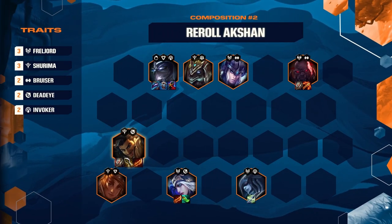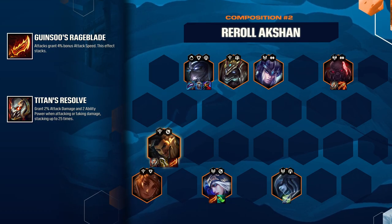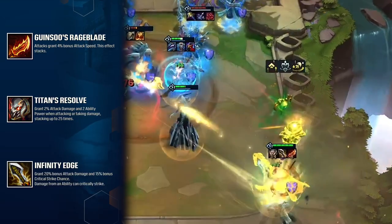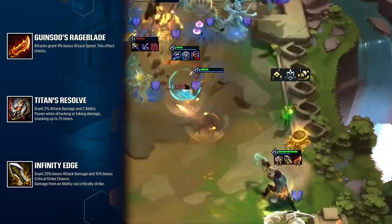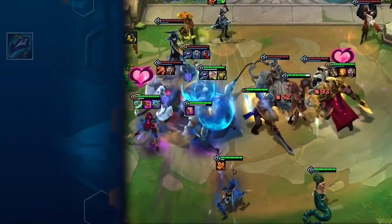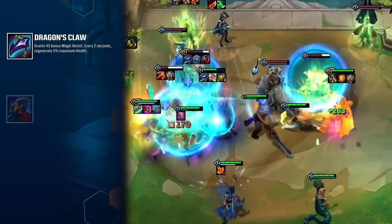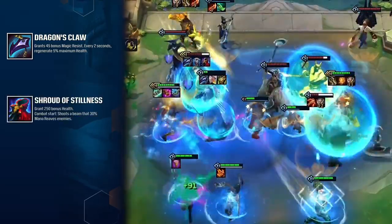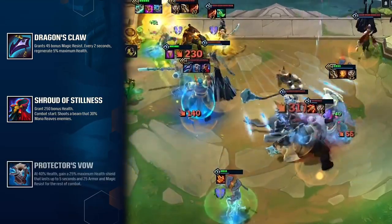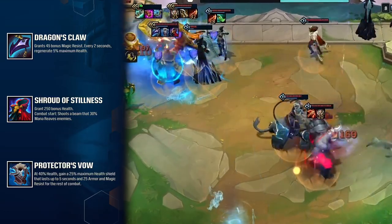Equipped with double scaling items in Guinso's Rageblade and Titan's Resolve, Akshan will excel in drawn-out fights. With an Infinity Edge on top, his main source of damage — his spell — can land critical hits, making him an even more potent carry. Thanks to his Dragon's Claw, Shen works wonders against AP-focused compositions. A Shroud of Stillness further stifles spellcasters by slowing their first cast each round. Rounding it off is a Protector's Vow, letting Shen get off that massive three-star shield early in the fight.